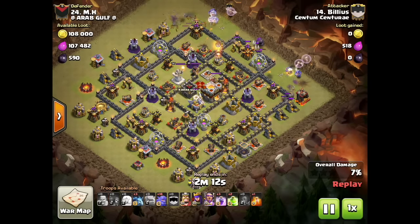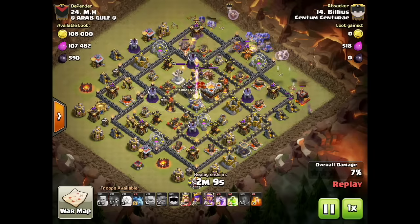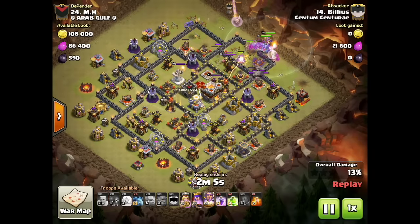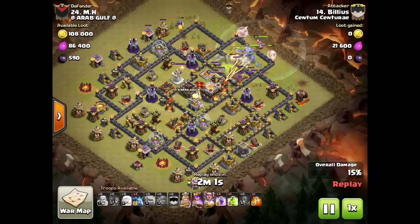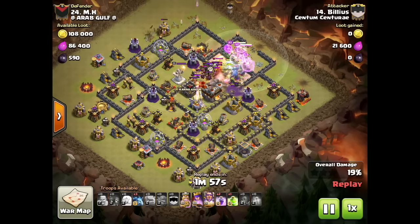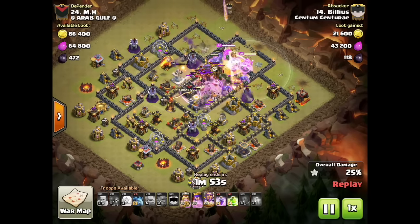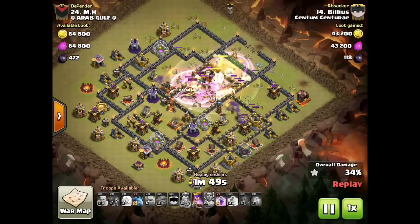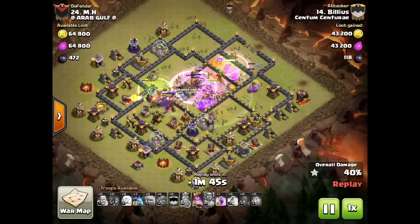I'm going to place a jump over that air defense and that should get me into the core. It's better to funnel the bowlers in on a narrow corridor — you keep them in mass and the rage is going to work really well. Dropping a poison for these troops, and now a second rage. I have another jump to go over the Wiz Tower and that should open up a compartment and get to the inferno and last expo.